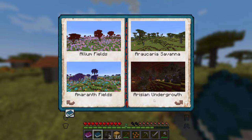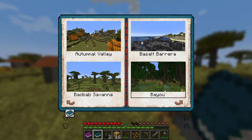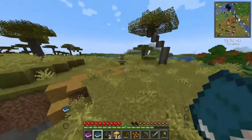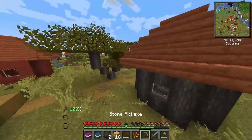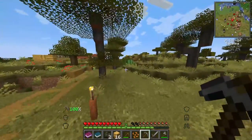When we open this up, this is the biomes you'll go look at. We have autumn fields, amaranth fields — this is basically what we're in right now. Some of these, like the autumnal taiga — that looks like a place to live. I love the look of that. Some of these mushroom-end biomes are just so cool.